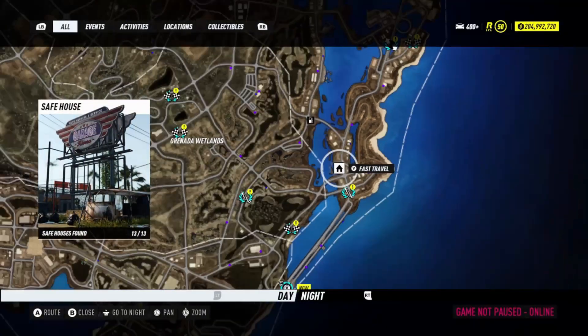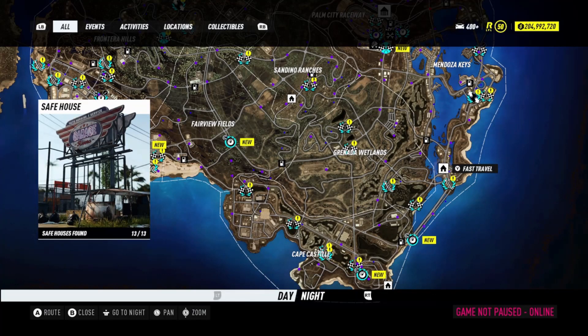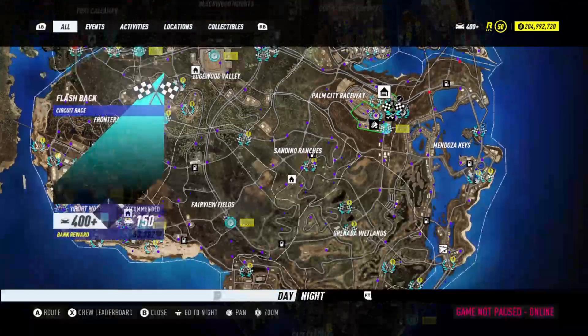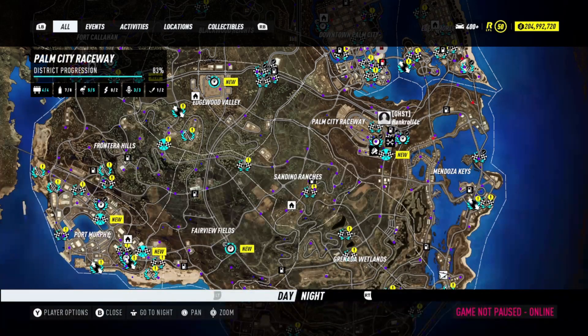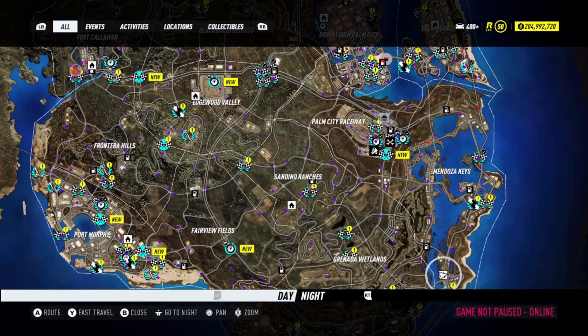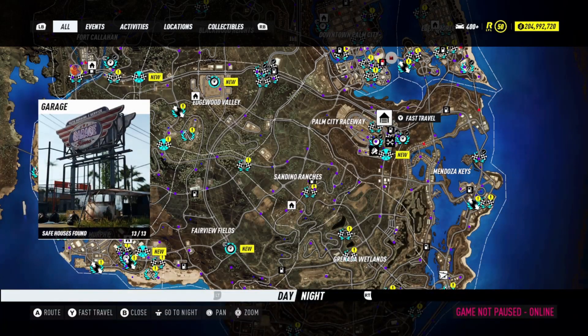Step number one: this is the safe house — you guys are going to want to fast travel to or drive over to it. The only requirement for this glitch is you need to be rep level 15. You can check this in the pause menu or on the map — up in the top right corner it will tell you your car's class, your rep level, and your money. I'm rep level 50, but the minimum requirement is rep level 15.